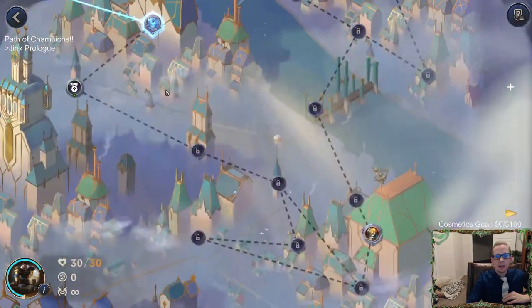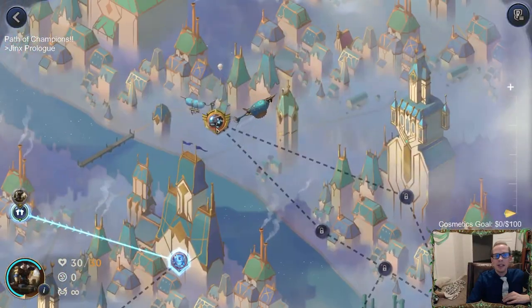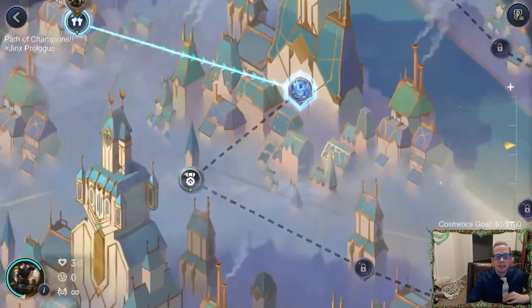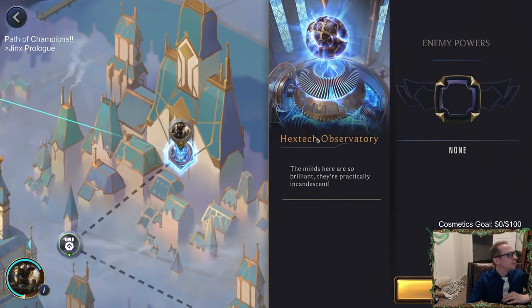Alright, let's scroll out and see what we've got. We're going to be facing Heimer and then finally Victor. Cool background. Let's go to the Hextech Observatory.